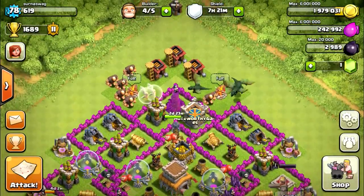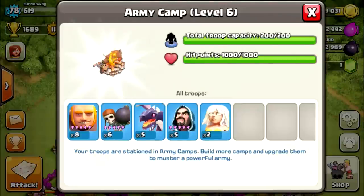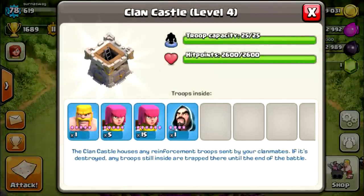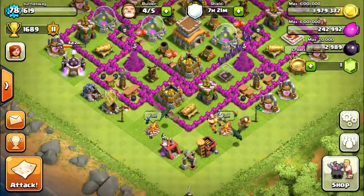We're just gonna move straight ahead into this army camp. We got an awesome setup: eight level five giants, six level five wall breakers, five dragons, five level five wizards, and two level one healers. The healers are gonna come into a huge effect, and the dragons for sure. In the clan castle, we got some awesome high level six troops — fifteen level six archers and some other troops.